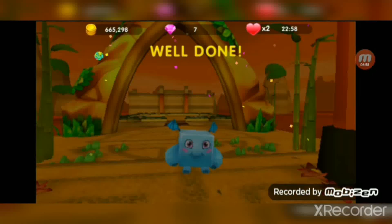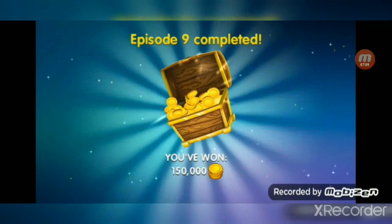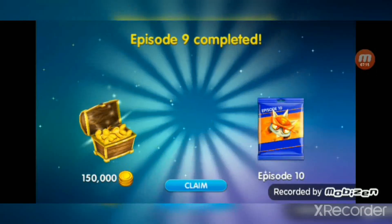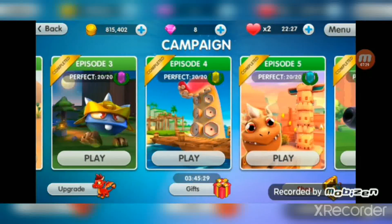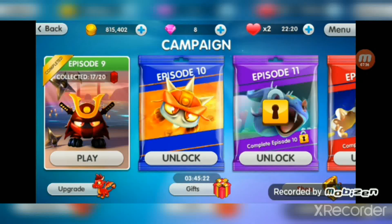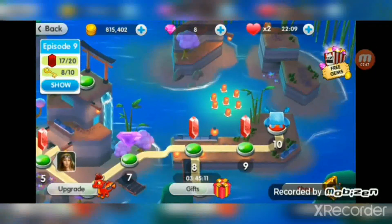Now Ice Cube will go to the end coin and finish episode 9. The next episode of Dragon Land will be in about two weeks because we need time to unlock it. I won 150,000 coins — episode 10! 'Are you a legend? Playing 10 new levels, you will be on fire.' I completed the boss!